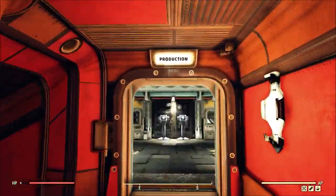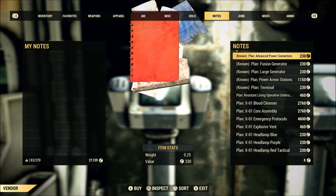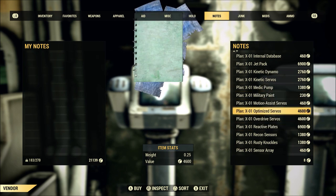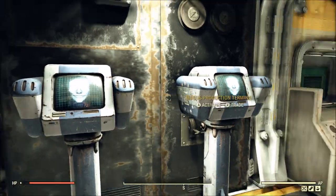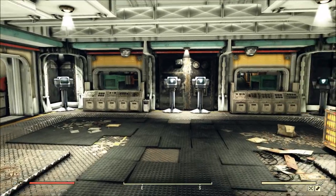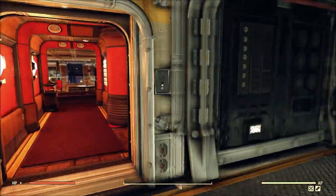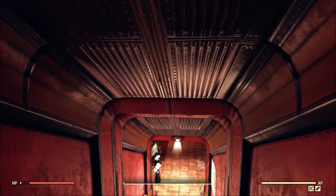Which brings us to our other option over here in Production, because very recently Bethesda added all of the plans for X01 armor in the Production vendor. However, these plans are incredibly expensive, and after all, how many times do you need to get a jetpack mod? Probably just the once. Most people only have a single set of X01 armor, so it's far cheaper to buy that jetpack mod if you get lucky on a random spawn rather than buying the plans to craft your own. That said, it is reliable, and if you don't have the time but you do have the caps, maybe that is the right path for you.